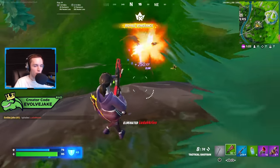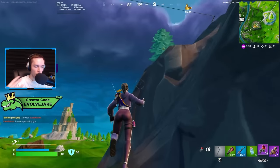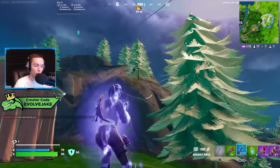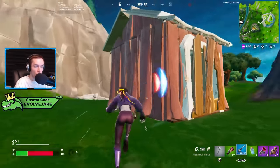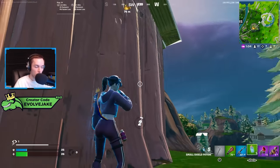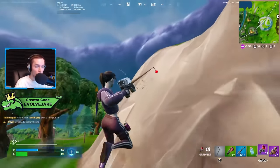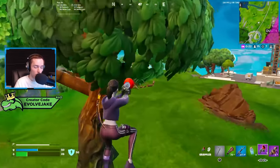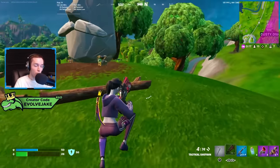If someone hits you while using the grapple glove you can take fall damage and get knocked out of your swing, dropping you right back where you were. It's not as good as a playmaking tool as the regular grappler. I see the rift-to-go and grapple glove as map-traversal items, while the grappler and shockwaves are better for in-fight plays. Going double mobility, you could run grappler and shockwaves for two playmaking options, or pair a traversal item like the rift-to-go with shockwaves.